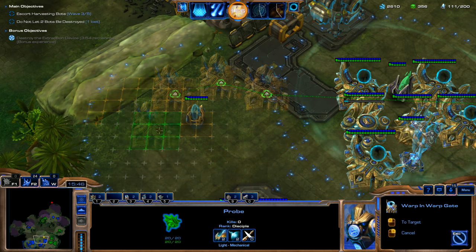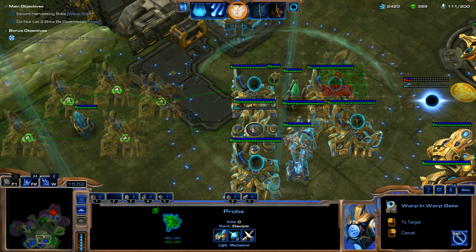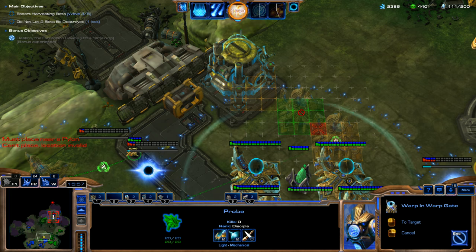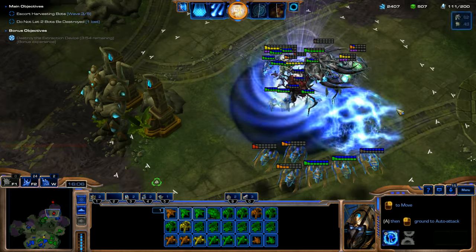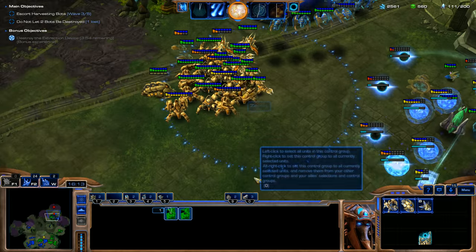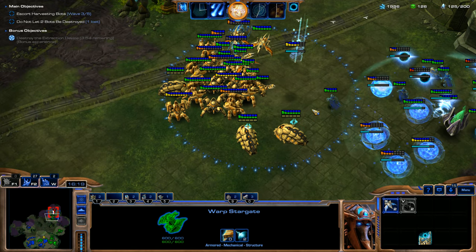We're going to use our teammate's Power Field — hopefully he doesn't get too upset about that. I think our teammate actually does have a little bit increased radius on the Dark Pylon because it looks a little bit bigger than normal. Teammate's doing pretty good clearing all that stuff out. I'm going to spawn another Scarab, and then we're going to get some more of these Phoenixes and spawn a bunch more Zealots again.